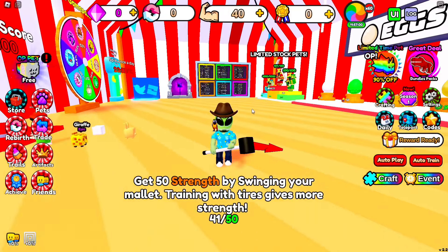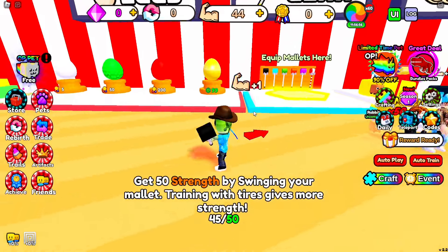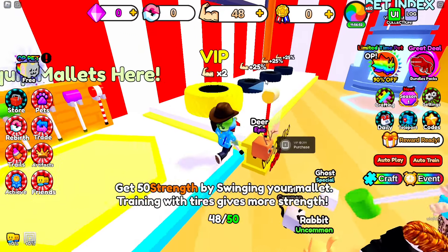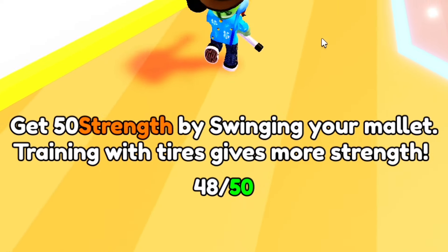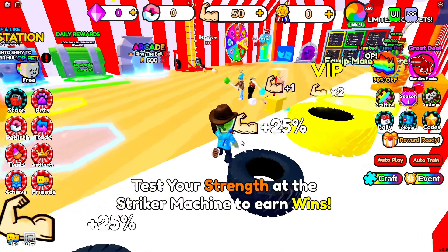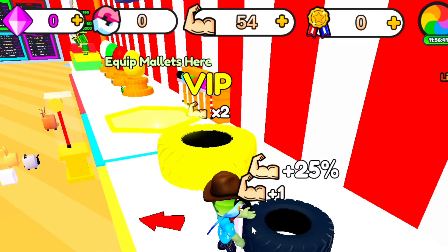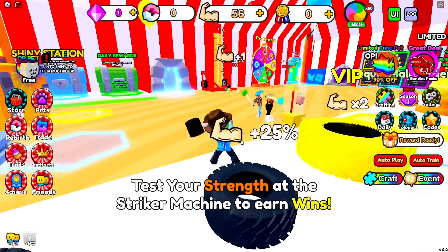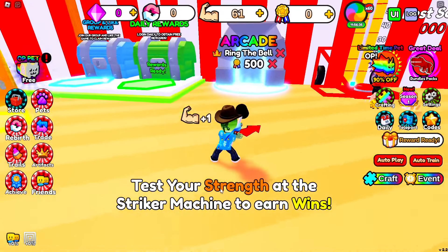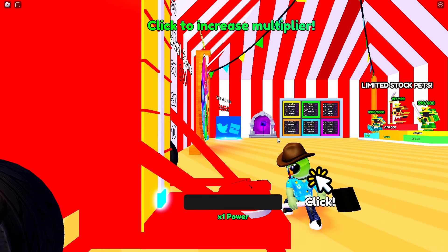Whatever, we have that there just in case. 41 strength — what can we do now? Remember: training with tires gives more strength. I think the tire training gives you more clicks at a faster pace. The striking machine says: test your strength to earn wins — interact and click to increase multiplier.